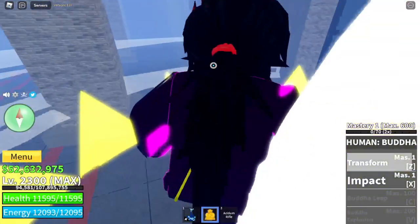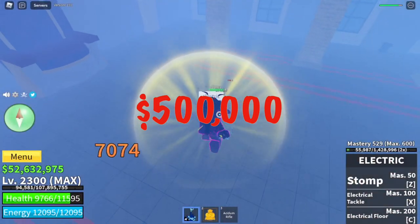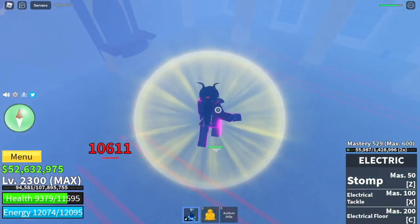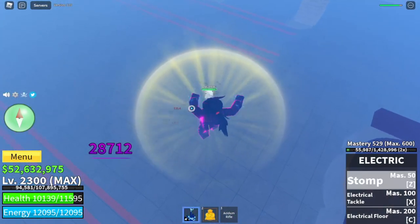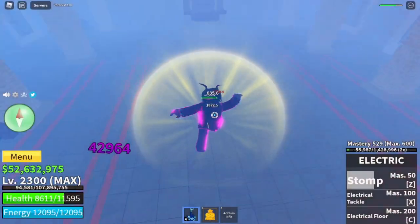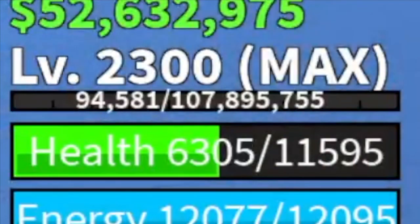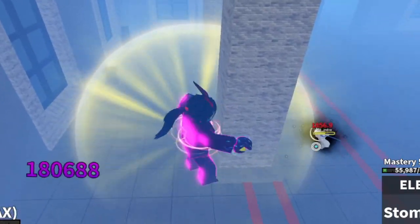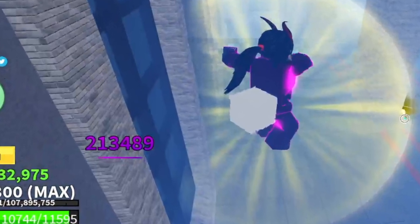Next fight style is the Electric Fight Style. You can buy it for 500,000 in the Skylands. Comparing it to the Dark Step, yes, it has 3 skills: the Stomp, Electric Tackle, and the Electric Floor. For the M1, it is faster compared to the Dark Step, which is really good, but it lacks the knockback effect. To make things easier, just use the Post or the Wall Strat. The highest combo inflicted with this fight style was 213,000.